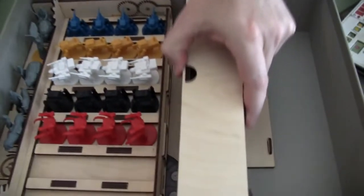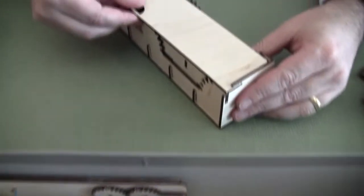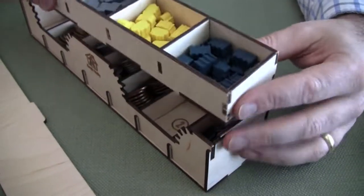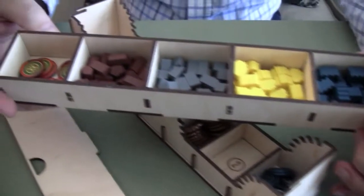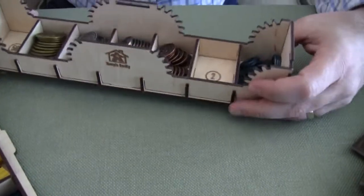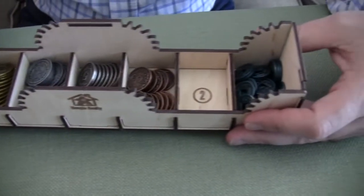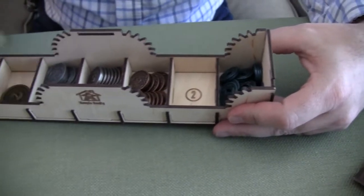In the center, slide this out of the way and you've got a nice lid for two levels. On the upper level you've got all your wooden resources and tokens, and in the bottom there's a spot for money. I went ahead and bought the coins for Scythe just because I love it — coins are awesome.